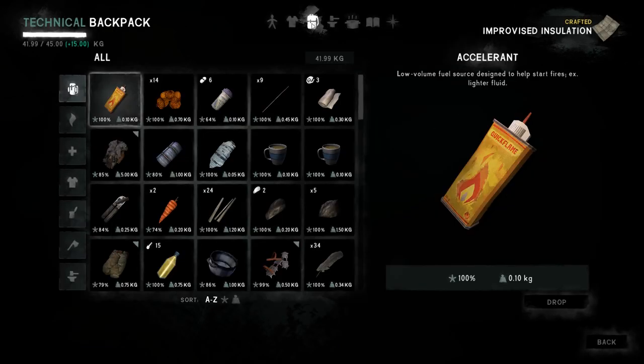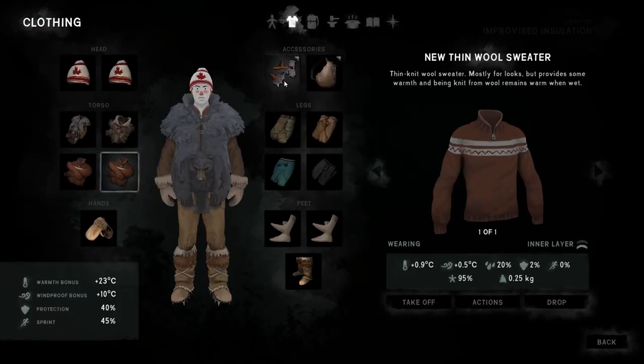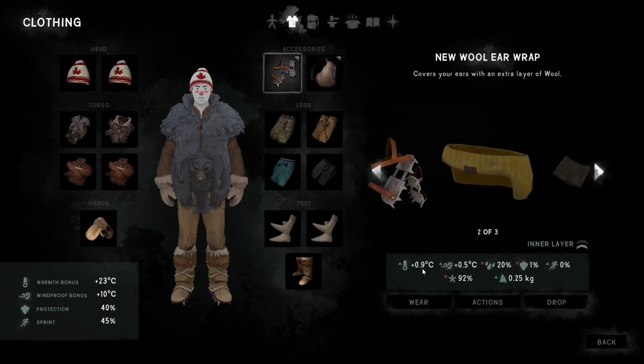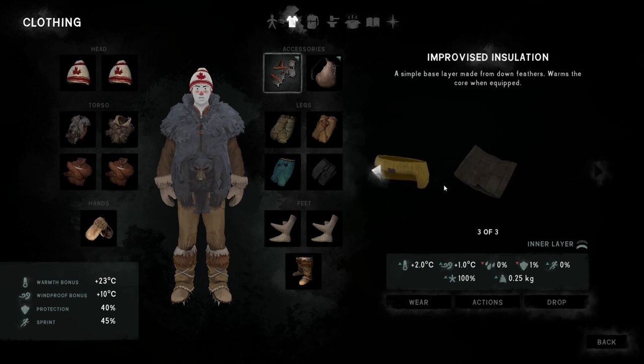Let's try it out and see how well it does. So we're going to switch to the improvised insulation — the wool ear wraps gave 0.9 degrees and now we get two degrees. Nice! It's kind of a weird shape, the icon — I guess you just balance it on top of your head? Looks kind of funny, not sure how that works. At any rate, let's put our wool ear wraps in storage and now we can focus on our bow.